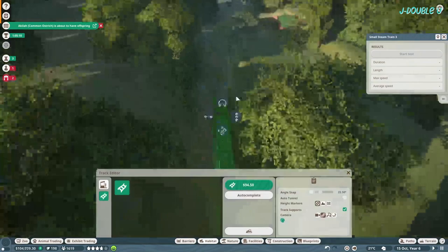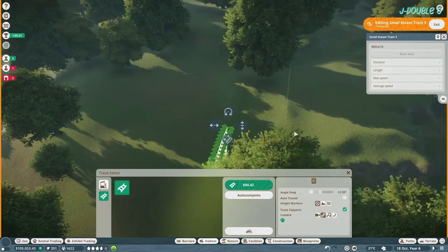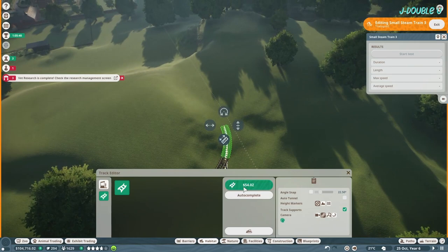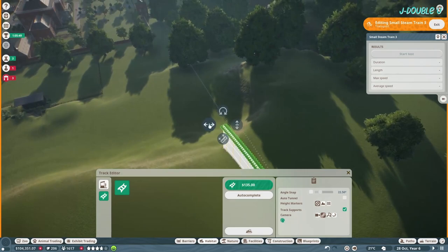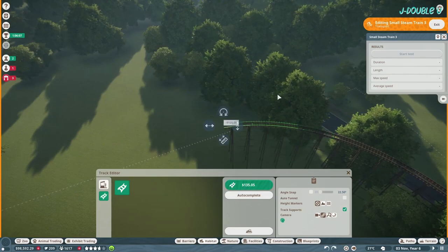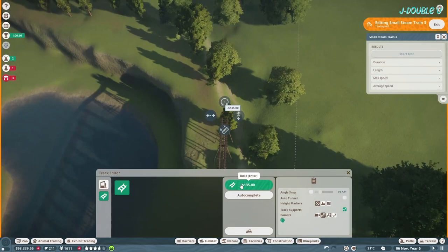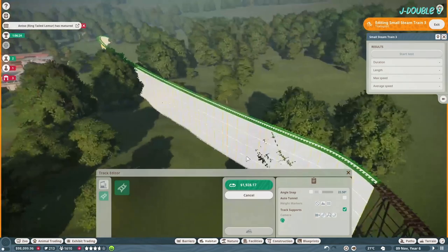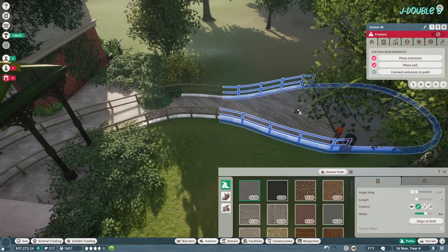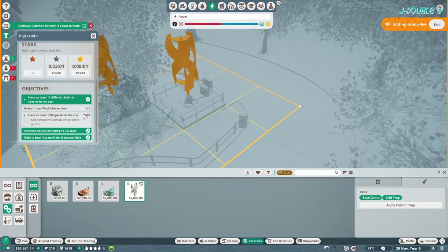While you're waiting for your lions to breed, go ahead and work on the steam train. It needs to be 1.2 kilometers in total - a complete loop. I just run it through the air around the zoo and that seems to work - not practical, not pretty, but it works. Place your entrance, place your exit, connect your entrance to the path, add a power source, and that ticks that off.